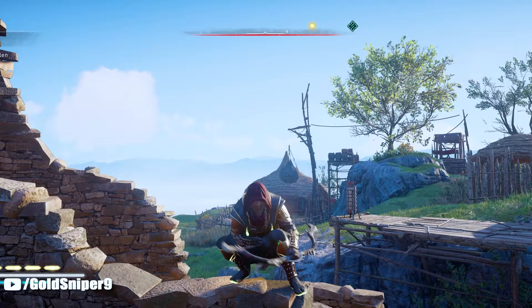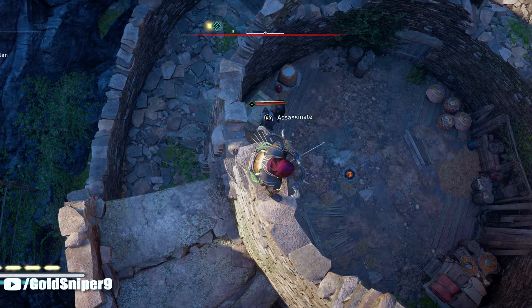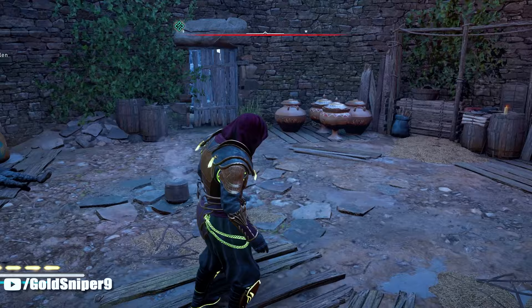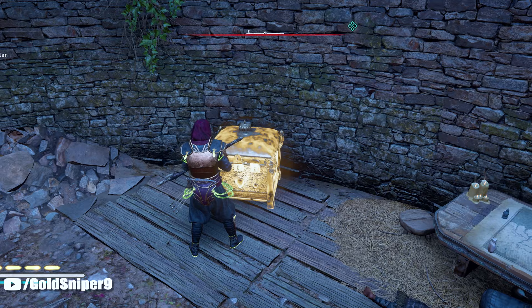After grabbing the key from the hut, make your way over to this stone area. There are going to be two enemies down here, so just assassinate them. Once that's done, you'll see the chest here — it requires two keys. Unlock it and just like that you will have the Hero Sword.